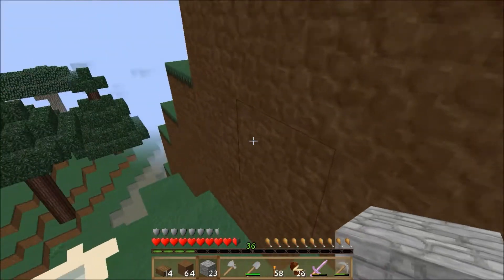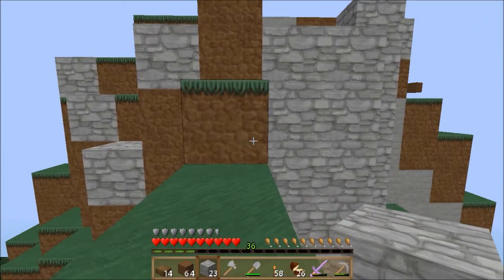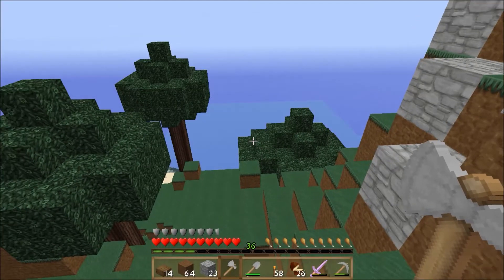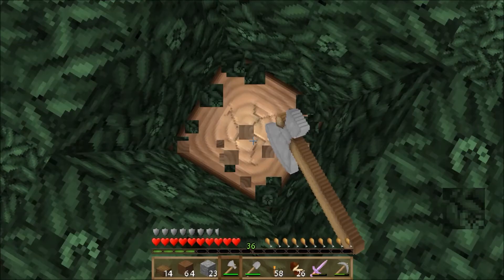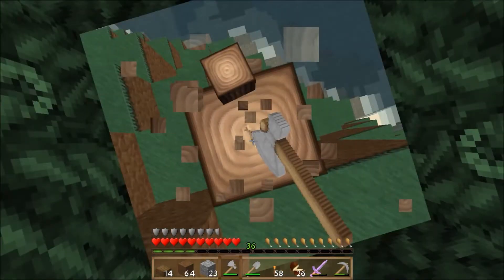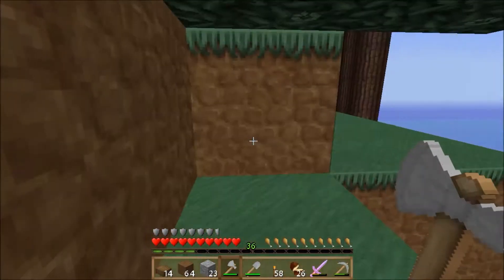Basically the idea was to build a lighthouse. Because this is like... if we get rid of these little things, we can make a little port over here too. That'd be kinda sweet — like another dock.